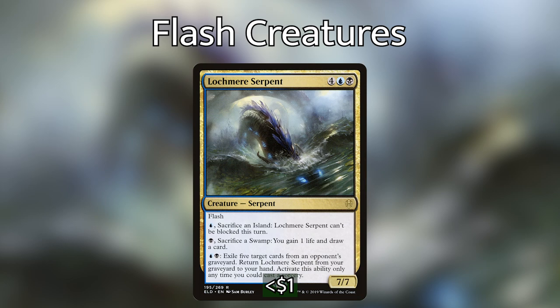That is all the creatures we're playing in the deck. We are at a low 17, but with how much card advantage and how many answers we have to almost everything, I feel like we're in pretty good shape.